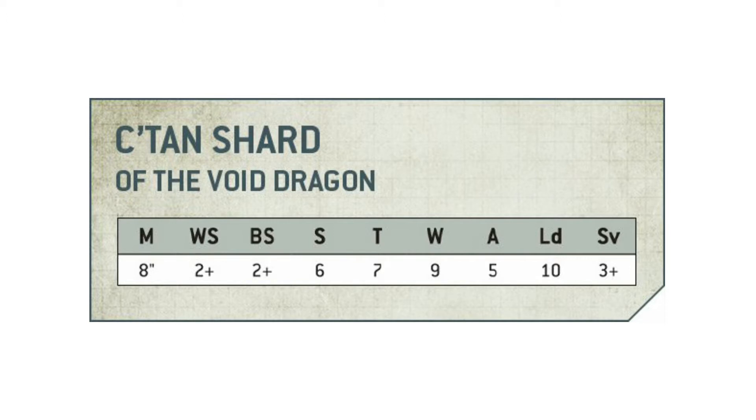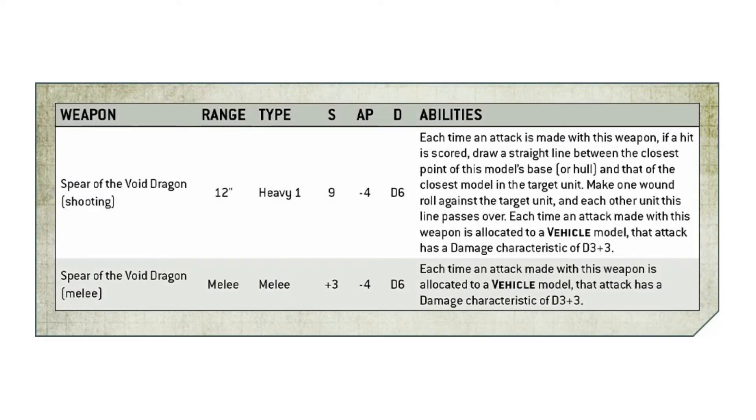To complement its killing ability it needs some decent weapons, and on the screen now you can see it has got some powerful weapons. Starting with its shooting attack, the Spear of the Void Dragon — you can see it's only ranged 12, which wouldn't be brilliant if it wasn't for the fact that this thing already has a movement of 8, which makes it fairly fast. Being a C'tan Shard, I imagine it could probably move through terrain like previous ones have been able to.